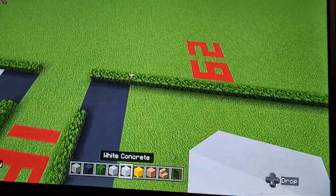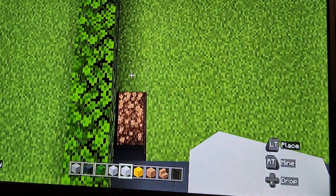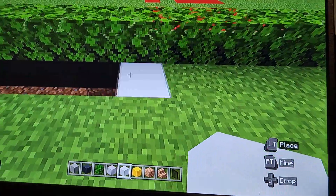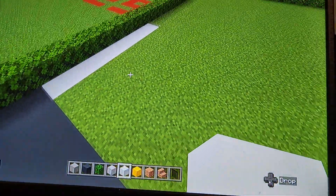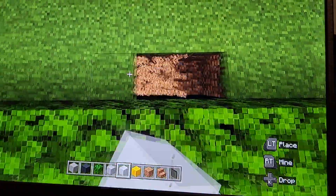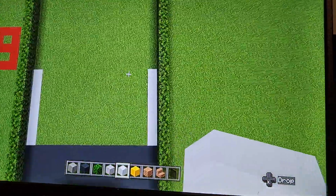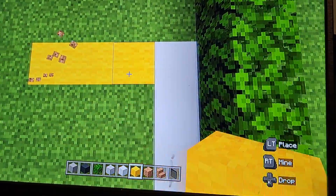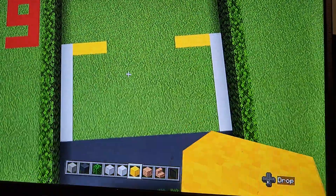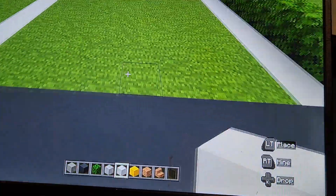Speaking of the parking lot, take your white concrete. On both sides you want to dig out eight blocks going towards the back of the building, dug into the ground and replaced with white concrete. Then leave a gap of three, or do three yellow wool from the top of the white concrete going towards the middle on both sides. Then put a row of white concrete — you don't have to count for this one because it's literally just the same size as the other ones.